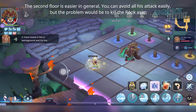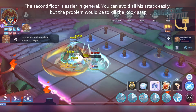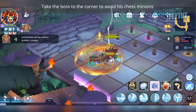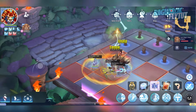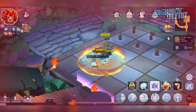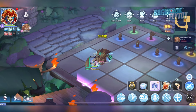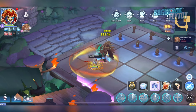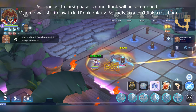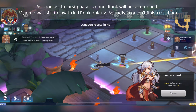The second floor is easier in general — you can avoid all attacks easily — but the problem is killing the rook as soon as possible. Take the boss to the corner to avoid his chest minions. As soon as the first phase is done, the rook will be summoned. My damage was still too low to kill the rook quickly, so sadly I couldn't finish this floor.